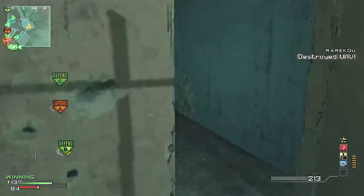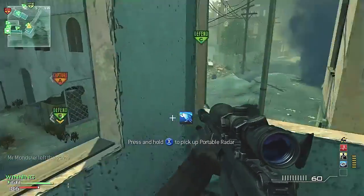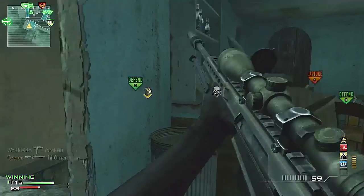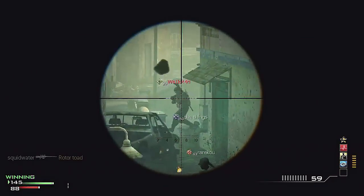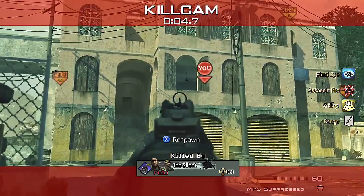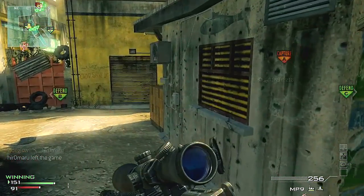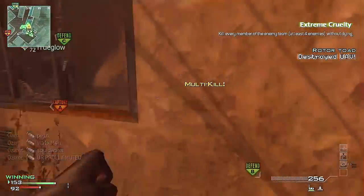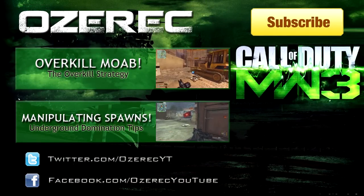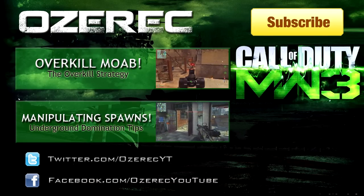That was the guy that shot my teammate — cleaned him up, cleared out the C flag, got a nice defense. No matter what playstyle you're using — sniping, submachine gun, assault rifle — make sure you're staying by the objectives and in position to defend if needed. Don't just sit in the back of your spawn; that's one of the most annoying things. If you're gonna snipe, at least move up and help snipe off people camped by the flag your team's trying to take. Hope you guys enjoyed this — be sure to leave a rating and check out the other two videos in my outro. Thanks for watching!